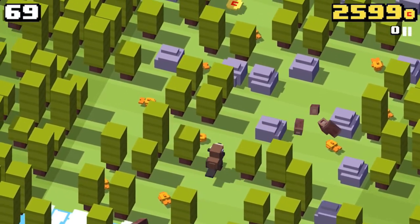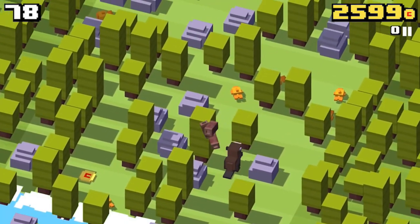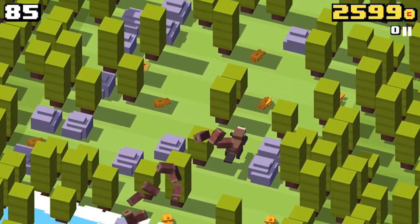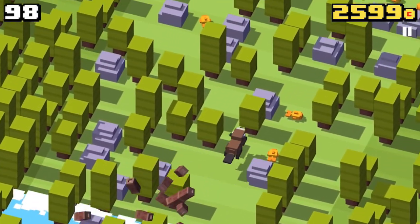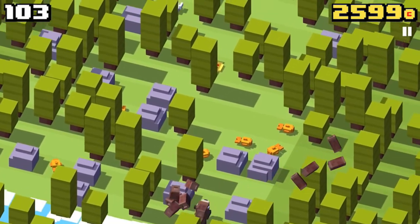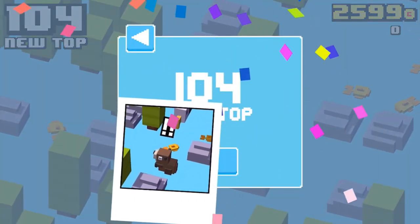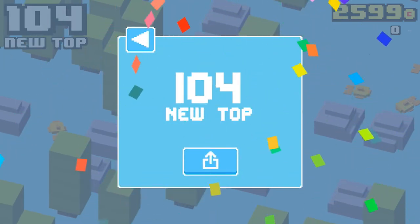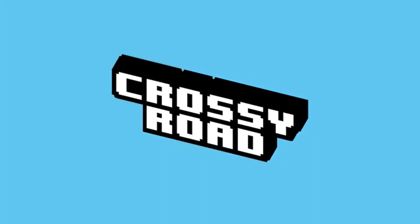One of the stranger things about it is that you don't have to tap it to make it move continuously. You tap it and it keeps going in the direction that you tapped without you tapping it again. And then the water just comes up and takes you.